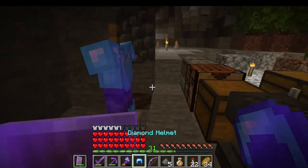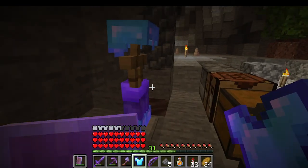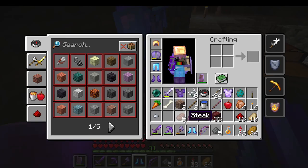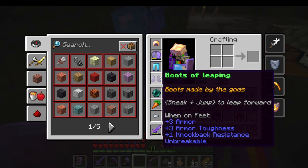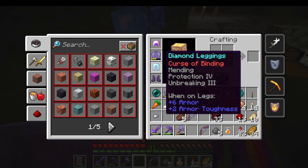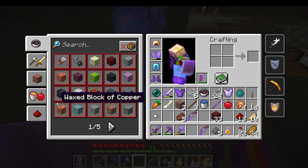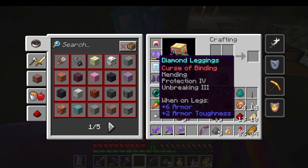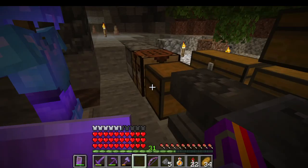I just want to see what enchants are on this — I'm not going to steal it. I'm trying to upgrade this to netherite. I have one piece of netherite. One of my friends gave me a netherite block for decoration, but I'm actually using it for what it's supposed to be used for — I will upgrade that. I'm going to ask them to remove it with commands. That's a problem — I shouldn't have put it on.